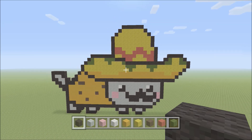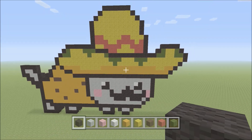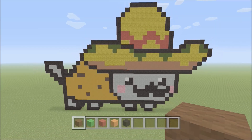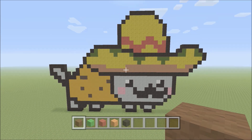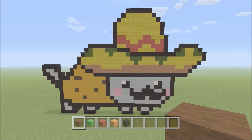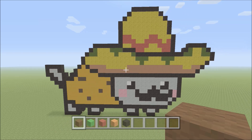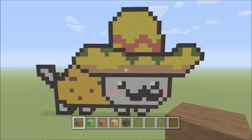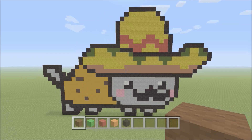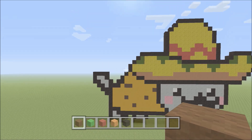Now we're working on filling in the taco body, and I made a change at the base of the hat - I switched from yellow stained clay to hardened clay. Just knock out the base done with yellow stained clay and replace it. You don't have to, but I think it looks a little better with the hardened clay.